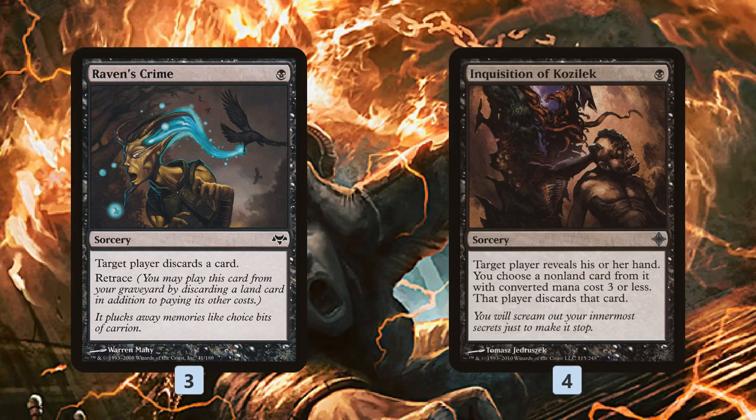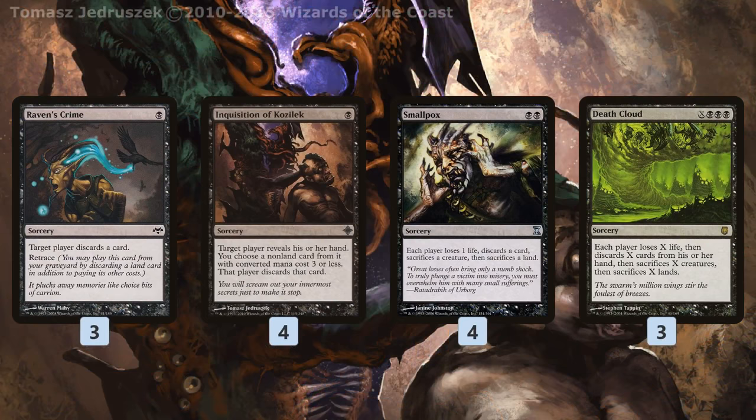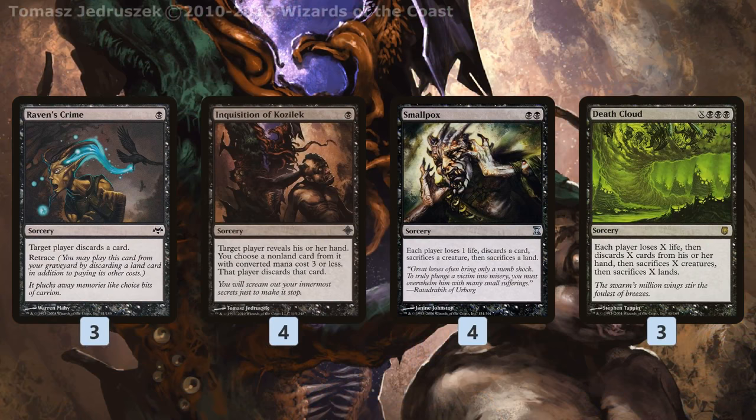Raven's Crime is also a super sweet combo with Burning Vengeance, because we can keep retracing it from our graveyard as long as we can discard a land, and every time we do that we're dealing 2 damage to something, so that's another way we can win the game.